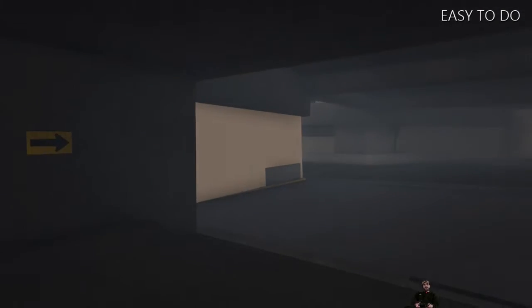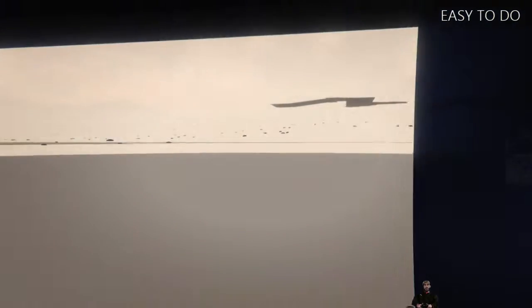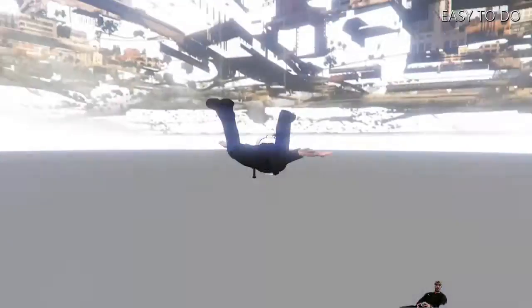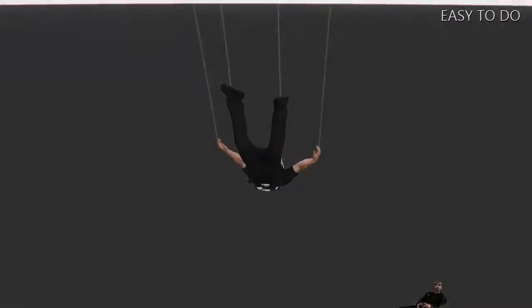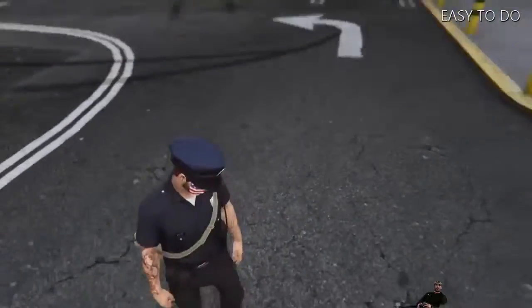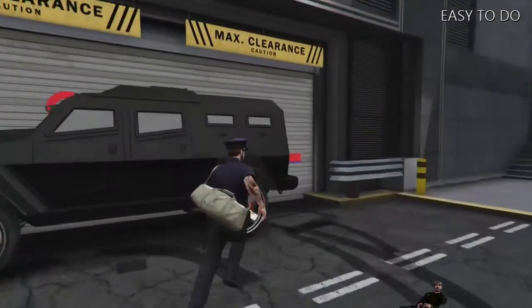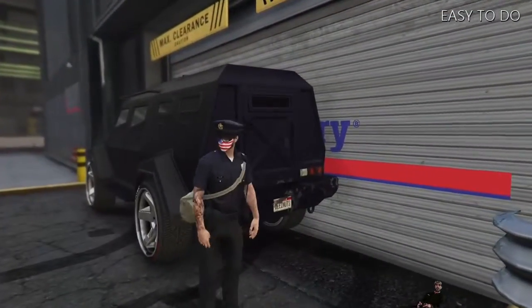As you can see, you can walk right through and fall through the map. You can pretty much parachute underneath the map if you want, spawn back up, do whatever. But I hope you guys liked it — like I said, this is Takedown Tuna.